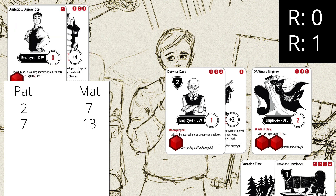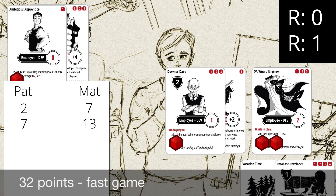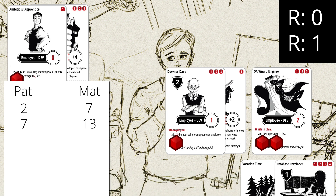We continue the game until one of the players finishes their project. Finishing the project means reaching 32 points for a fast game, 64 points for a standard game, or 128 points for a long game — you choose depending on how much time you have. It's very important that every player plays the same number of turns before checking the win condition. So if Pat reaches 33 points in his turn, Matt also has to play his turn. If Matt finishes with 29 points, Pat wins. If Matt reaches more points than Pat, Matt wins. If they're tied, they play another turn.